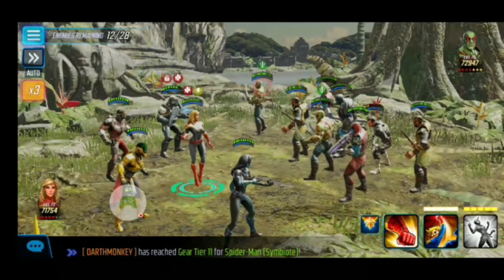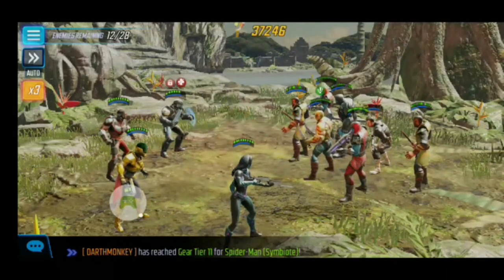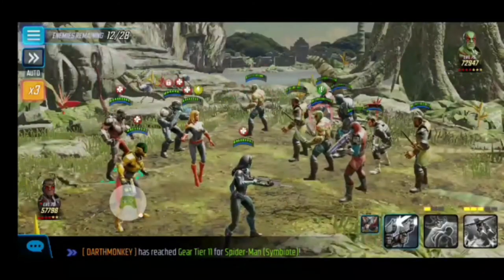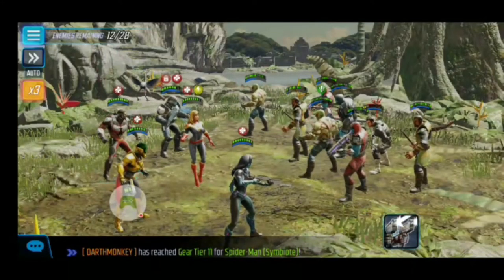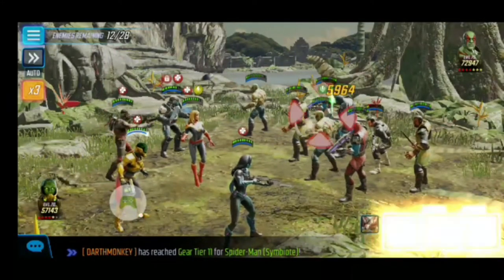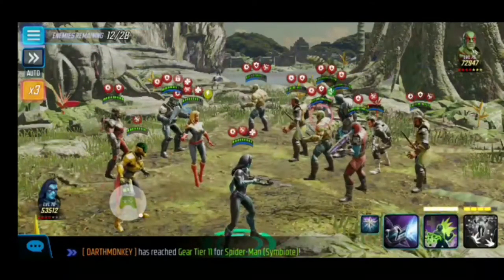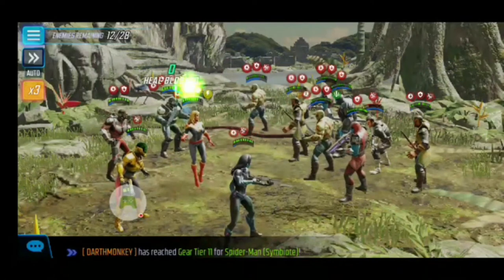Let's dispel this taunt off of Drax — let's get one of them. Gone. We're still going to be stuck behind the other taunt, but just take it off to get some good damage in there. Our goal is to try to get the Draxes gone right now as fast as we can.